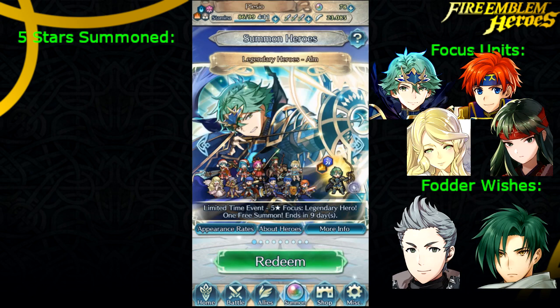Alm finally got his first alt and everybody was expecting him to be a red bow because we don't have any of those, but instead he's a colorless bow. He is infantry and his BST is on par with Armored Archers, so he's actually a pretty good unit.